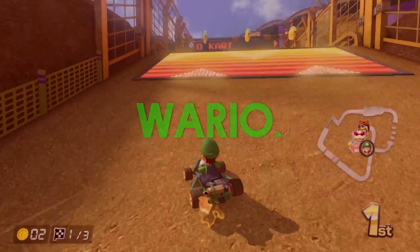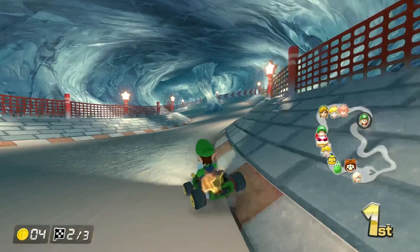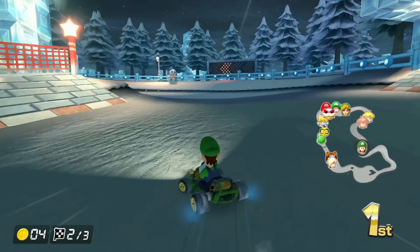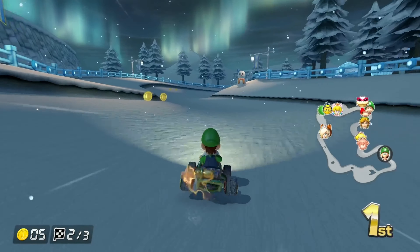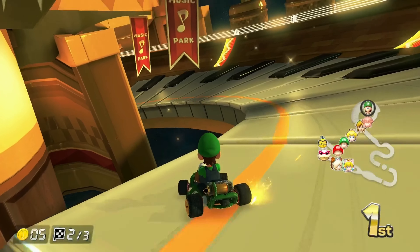Wario Stadium has some cool jumps and turns but I need more than that — C tier. Sherbet Land: the ice doesn't have as much effect as you'd think, the middle part is great, you can flow through it and cut a lot of corners — high B tier.